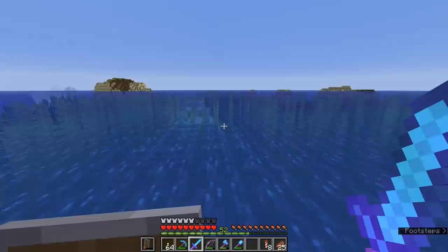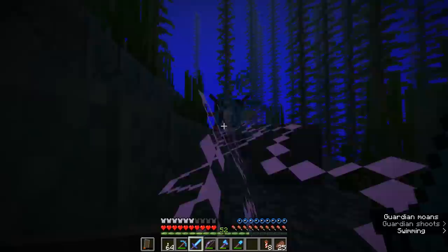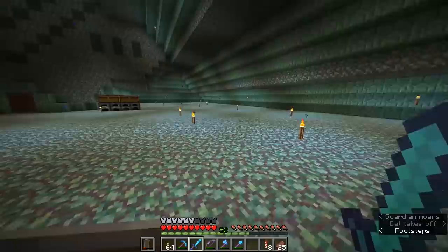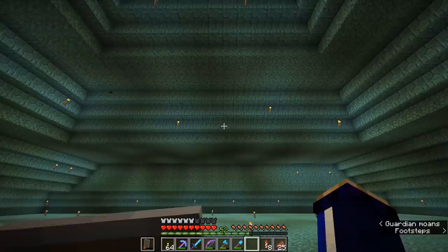The problem with that is it involves working with a lot of water. The ocean monument is completely drowned in water, and even though we've hollowed out the inside, the guardians are still going to be present around the outside. On the inside here we have a wide open space that is not really doing much right now — nothing can spawn in here, not even regular hostile mobs. The bounding box of an ocean monument is actually a spawn-free zone, with the exception of guardians when there is water present.